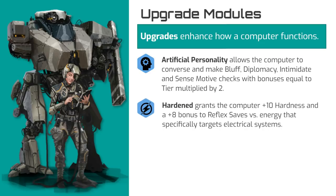The hardened upgrade makes the computer more resilient. This increases its hardness value by 10 and grants a +8 bonus to saving throws against energy attacks and effects that specifically target computers or electrical systems.